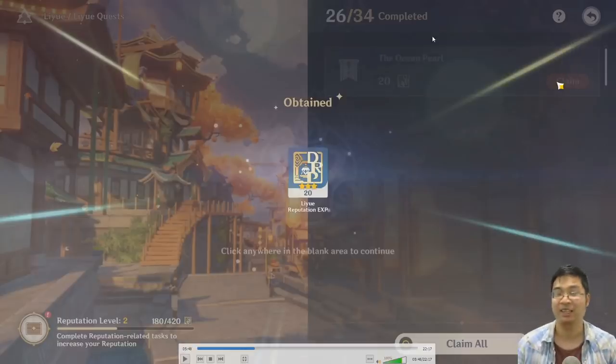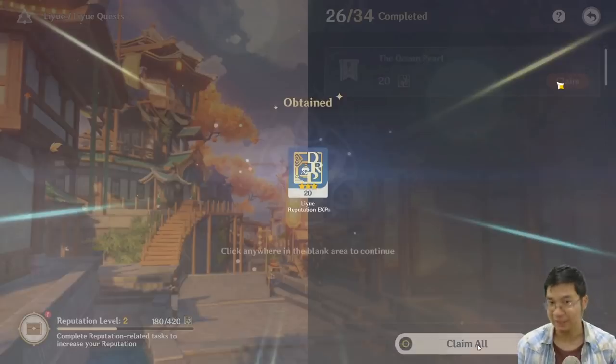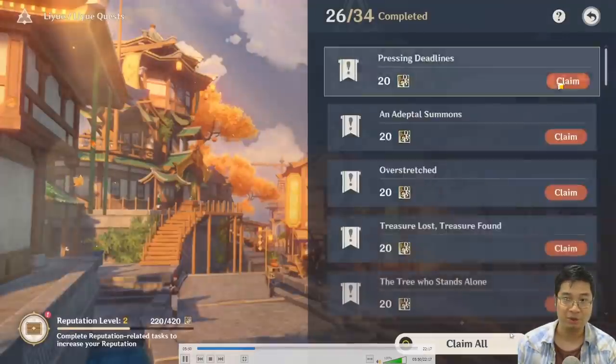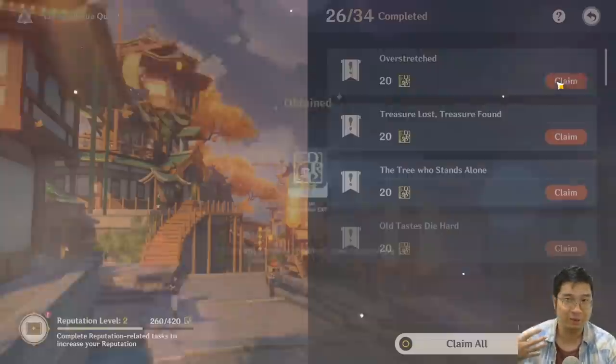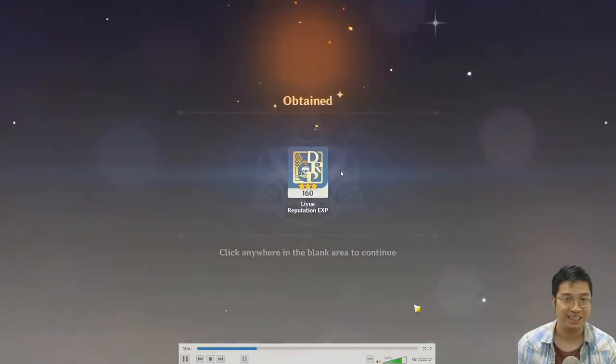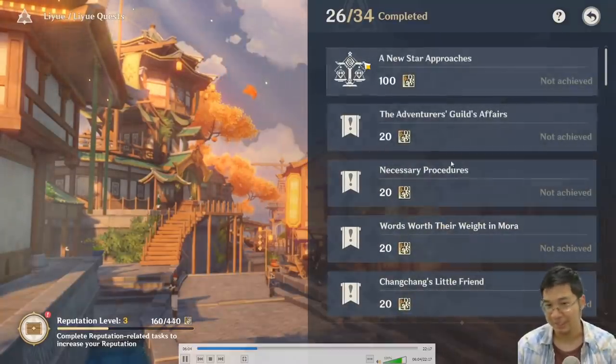You can start clicking all of the completed tasks in each city, but notice there's a Claim All button. Instead of spamming to click individual rewards, you can press Claim All and it will claim all of the experience at once. Use the Claim All button — it's much better.